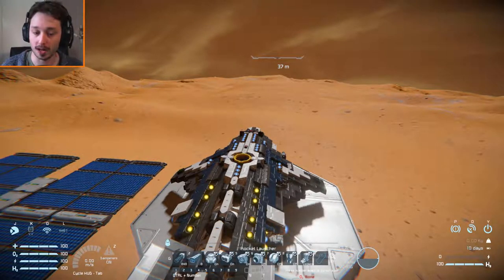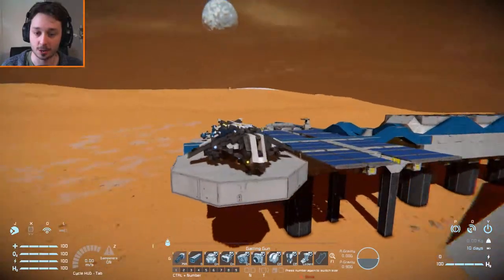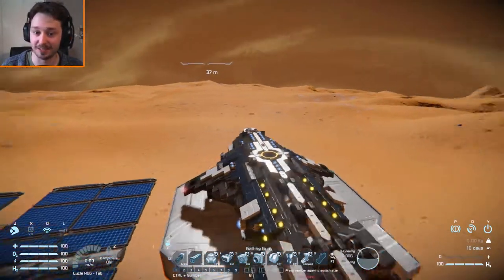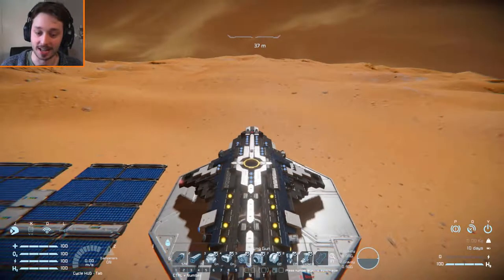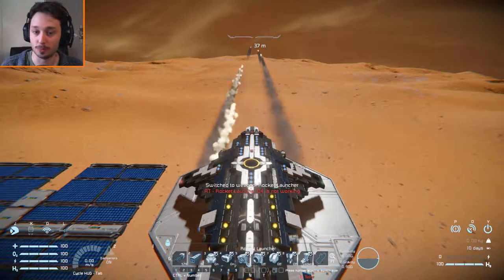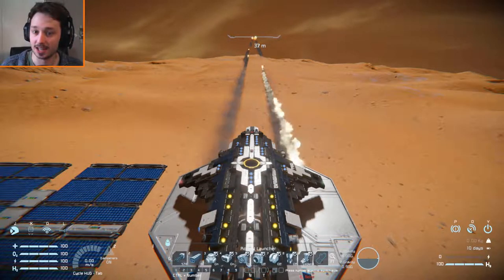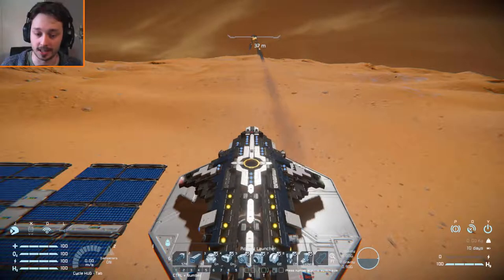Now on menu number one, we have a machine gun on the front. Turning around, we have a lot of machine guns on the front — I would not want to be sitting in front of this ship when it is firing. For number two we have some missiles, all perfectly timed: four missiles, one, two, three, four. Very nice pattern, I absolutely love seeing it like that.